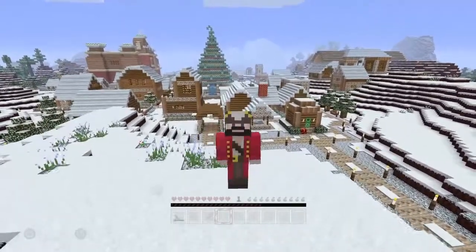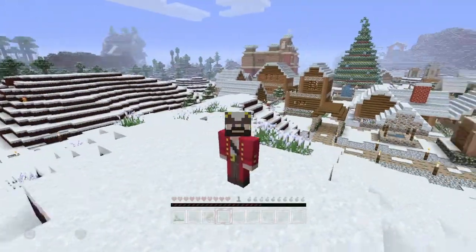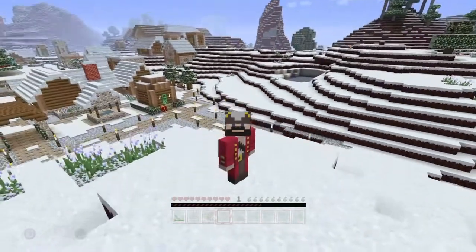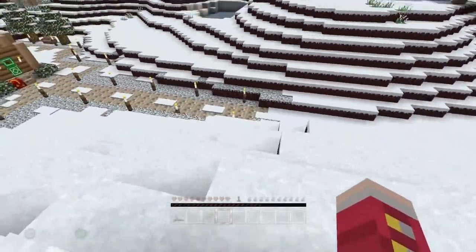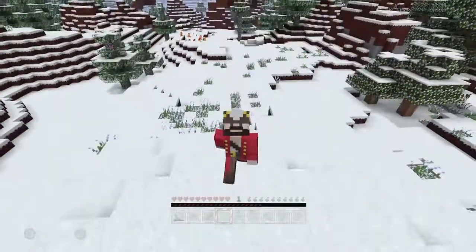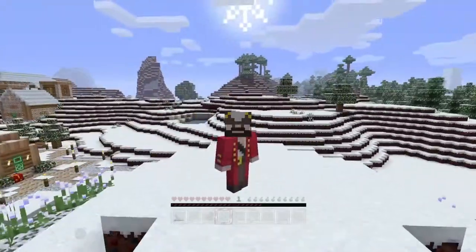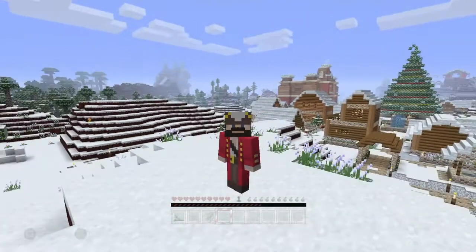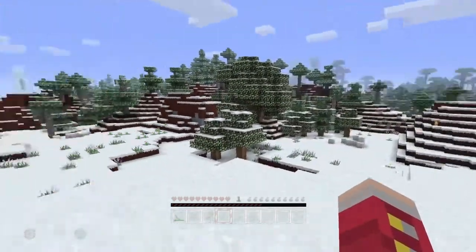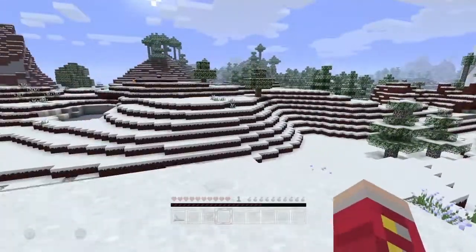Hello guys, this is Pa here and welcome back to another episode of Minecraft the Christmas Adventure. We're continuing in this awesome festive world, headed back to the spawn area. Someone messaged me on Google Plus and another in the YouTube comments, mentioning a music disc we missed. The clue was that near the spawn area there is an igloo.